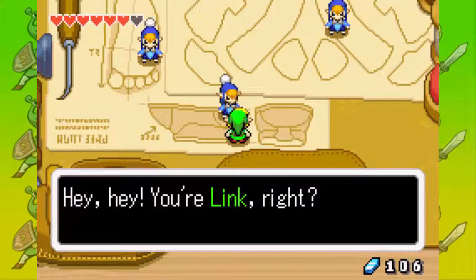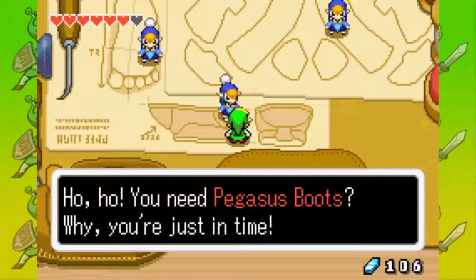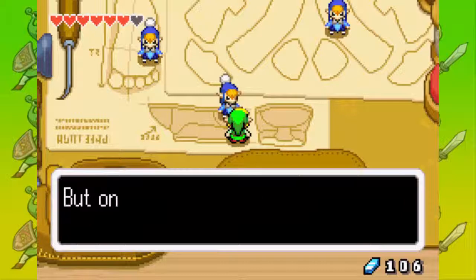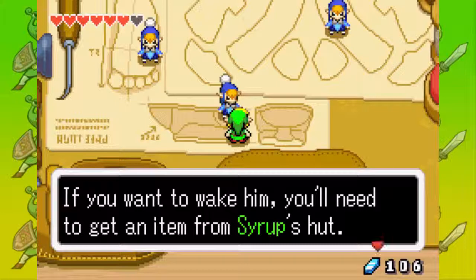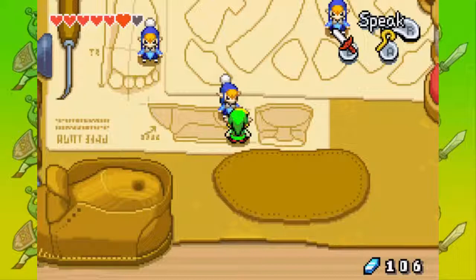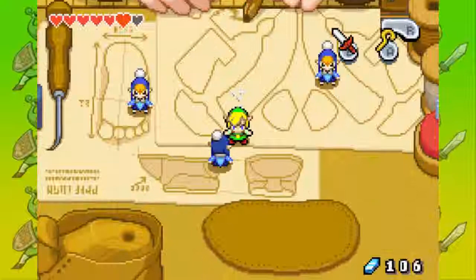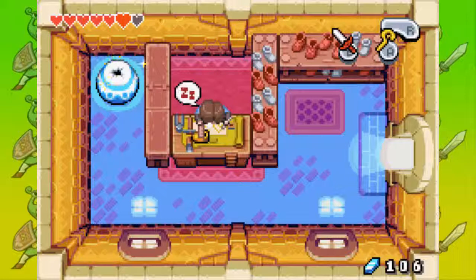Hey, you're Link, right? You're the one who brought the sword to Master Malari. You're on a quest to help the princess, aren't you? I wish I could go on a quest, but then you'd make Rem's shoes for him. Hello, you need Pegasus Boots. You're just in time — we made a pair just now while Rem was sleeping. But only Rem can put the finishing touches on them. That sleep-ahead Rem is nearly impossible to wake up. If you want to wake him, you'll need to get an item from Syrup's hut. We'll mark it on your map for you. He is pretty much asleep almost 24 hours, 7 days a week. So we have to go to Syrup's hut — I will show you where that is. It's in the northern part of the Minish Woods, so let's go there right now.